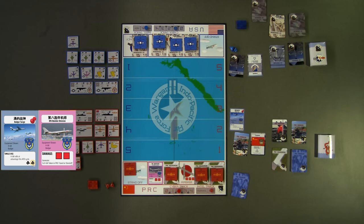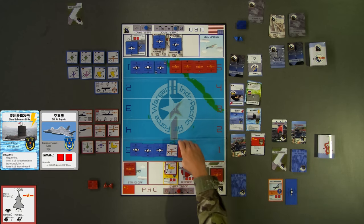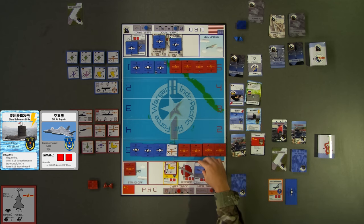Importantly, some squadrons specify a band where the squadron must deploy its tokens, while others allow more flexibility to incorporate player strategy. When a squadron is generated, the squadron card is turned over and becomes visible to the opponent. The tokens are then deployed to the appropriate range band and placed face down.